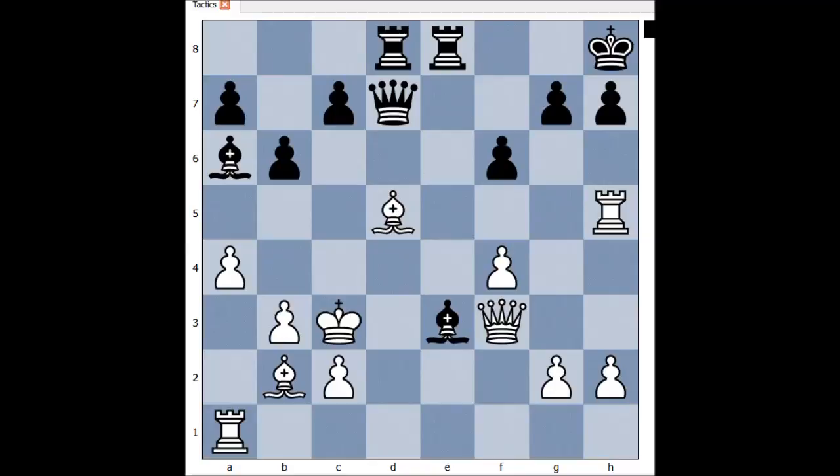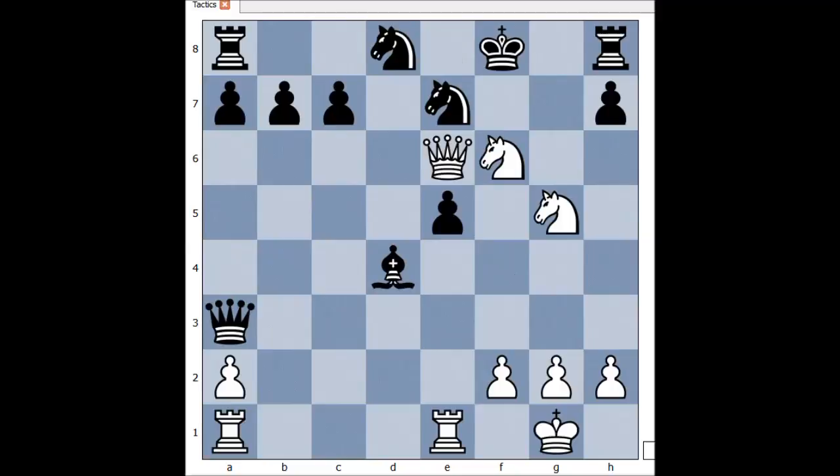It is Black to move again. What would you play in this position if you had Black pieces? Ready? Queen to c6, check. White captured the bishop. It is Black to move and to checkmate. Bishop to d2, checkmate. Okay, next one.